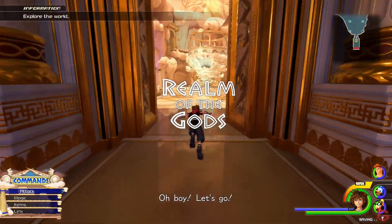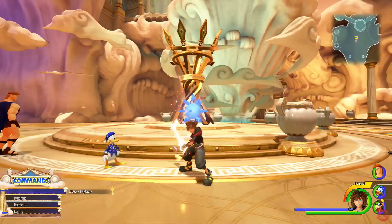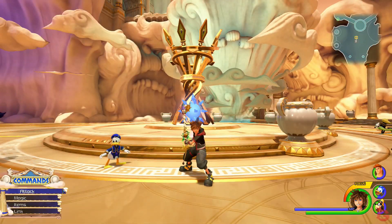Let's navigate to Olympus. Right in the first courtyard after running through the gates will be a battle gate. This will be the very first battle gate and will spawn a nice group of enemies.